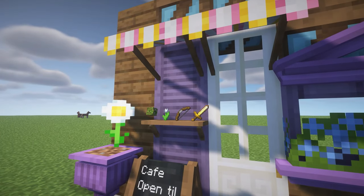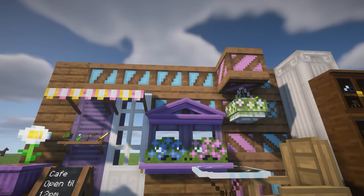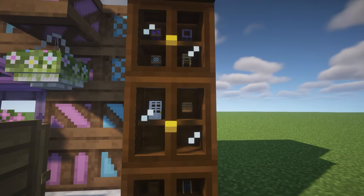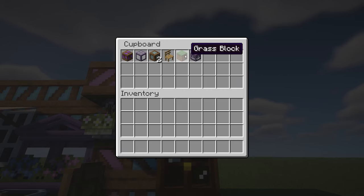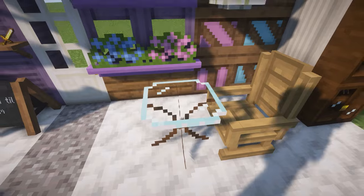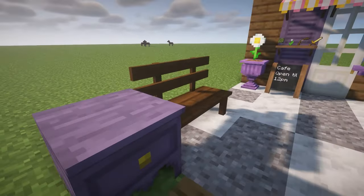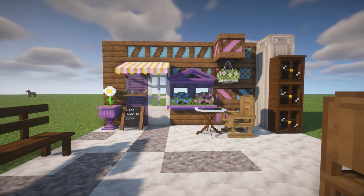It adds some shelves where you can display items, little window frames, flowers and framing. Some flowers you can hang up and these type of shelves too, cabinets which come in whole different colors which show the items which are inside, which is so cool. It adds a bunch of chairs, cute little cafe tables, benches, bedside tables in all the wood colors in Minecraft.